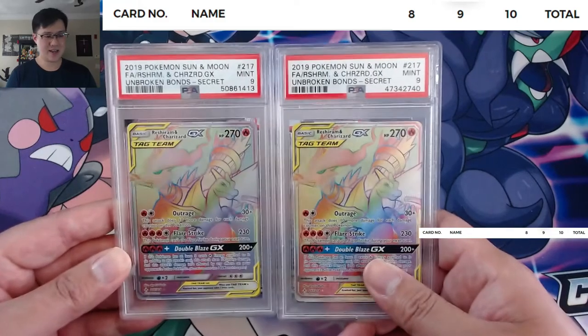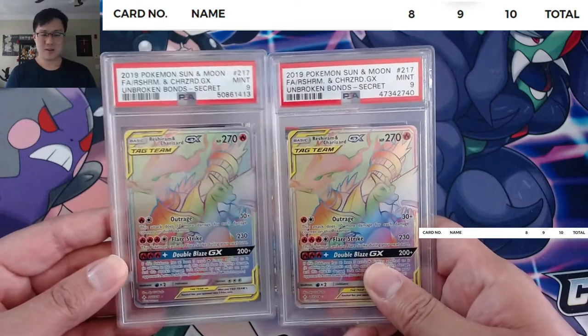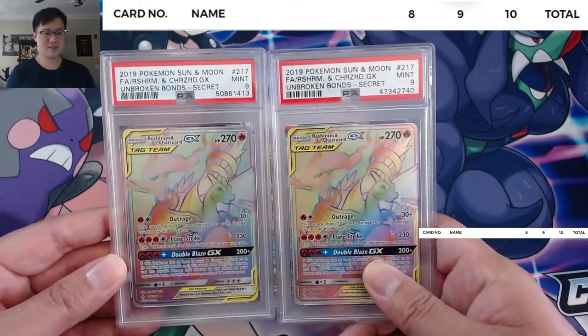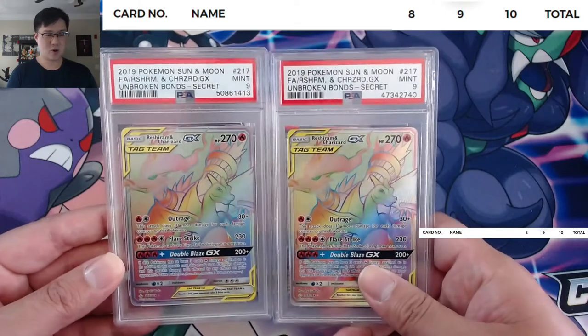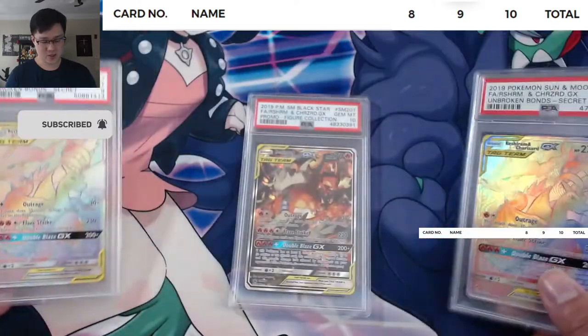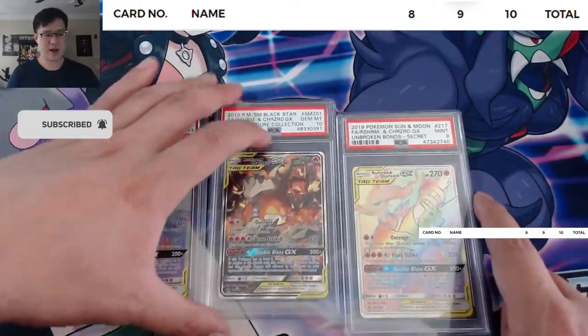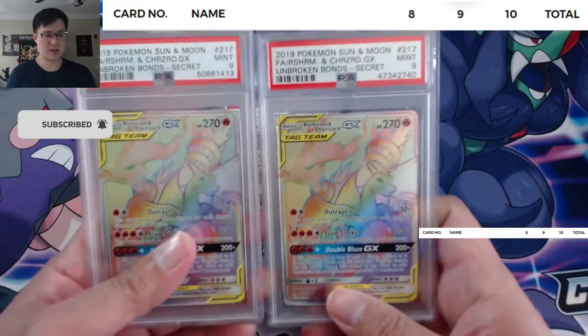I'm still struggling to get that 10 — here's one I got back from a bunch of months ago. I've taken a couple chances and still haven't got that 10. This one you have to pull from the pack, so it's a rainbow rare — very difficult to pull, was the chase card. I was really hoping this card would do well, and what we're going to find out is it's actually doing pretty good.